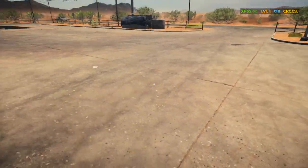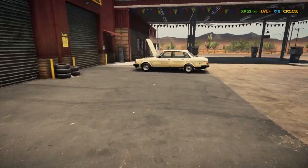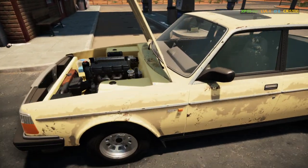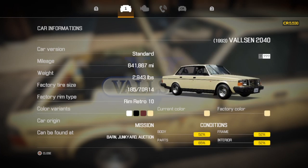Welcome back to another episode of Car Mechanic Simulator. This is Andrew, your mechanic. And as you saw at the end of the last video, this is what the customer has brought in. It is a Valsen 2040, 1993. It almost looks like a Volvo, doesn't it?